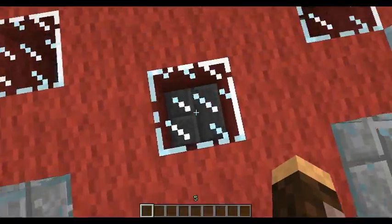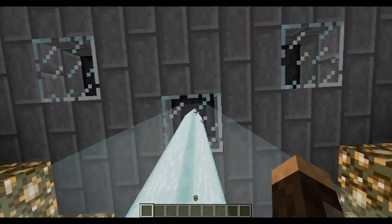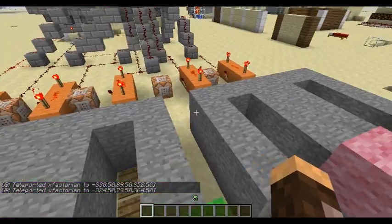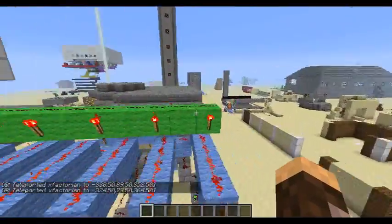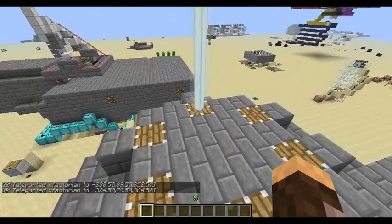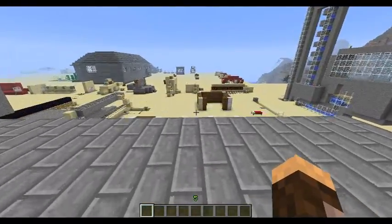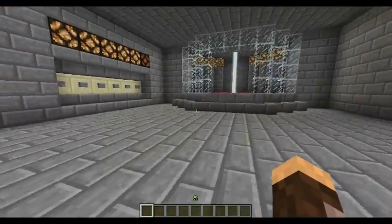Obviously the beacon needs to see the sky, so I have to have a skylight level. I put pistons up here, and pistons are transparent, so that allows everything to see.